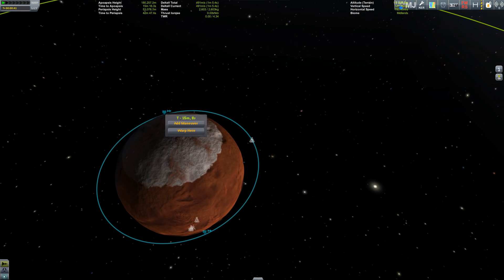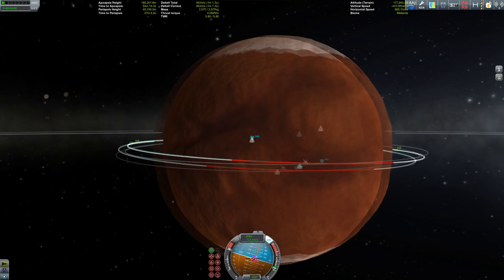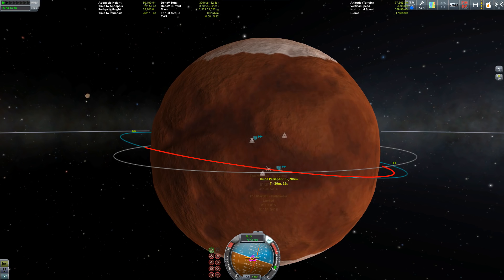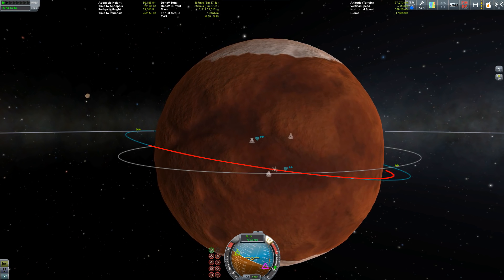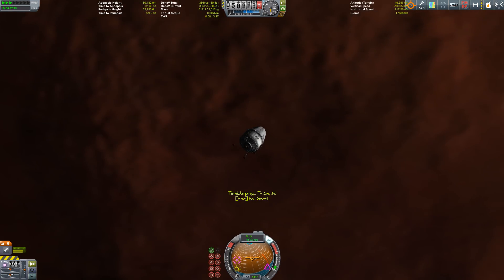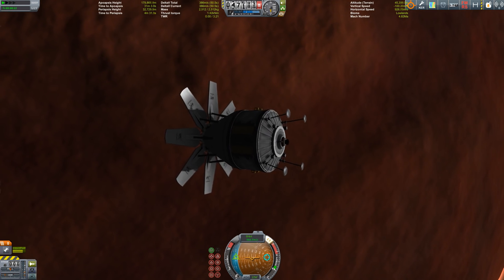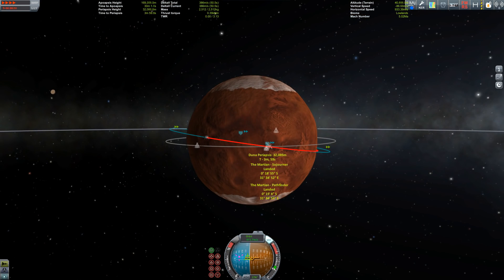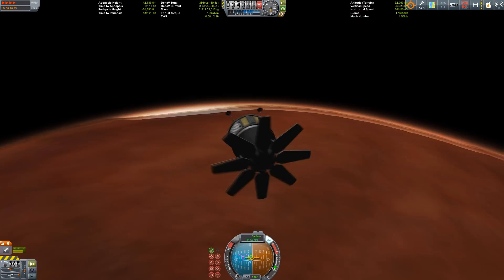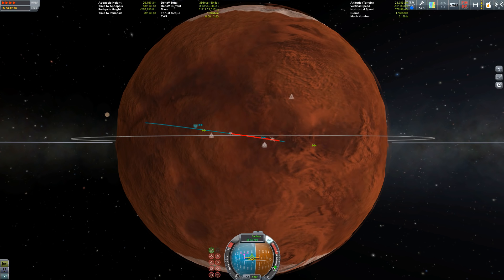We're headed towards the surface of Duna. With this maneuver node I'm trying to aim so we hit the surface close to the base. This is trickier with planets that have atmospheres — without an atmosphere you just aim your maneuver node and eyeball where your orbit ends inside the planet. But atmospheres slow your vehicle down and redirect it, so your landing point ends up completely somewhere else.